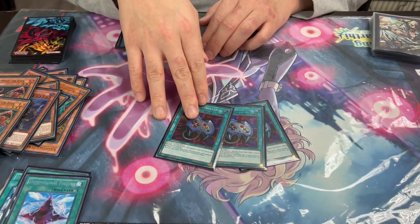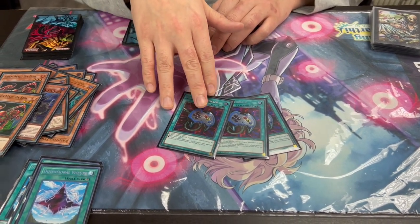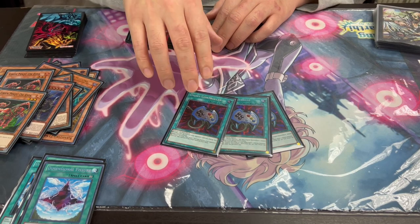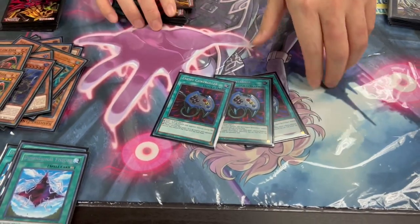So why are we playing Enemy Controller? It's good because I like to trigger their stuff. I use Dina's effect, and if they change something and get a monster, I can use Enemy Controller to take it and tribute for Vanity's Fiend. It's also good going first as a Dina protector — Dina's attack is so low it turns monsters into defense mode. So: Dina protection, Vanity tribute fodder, and utility going second.